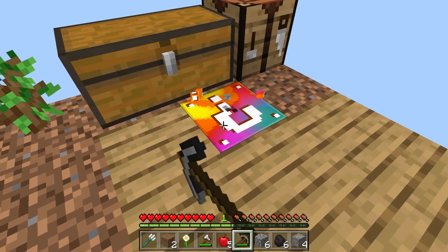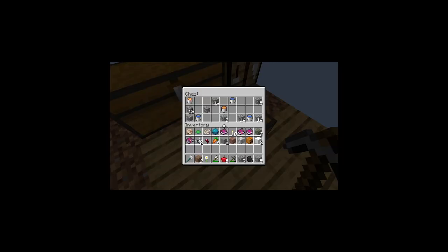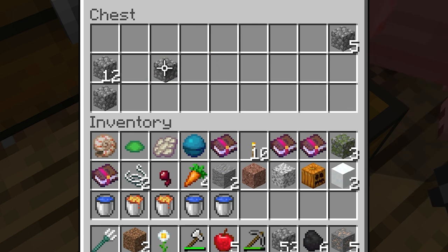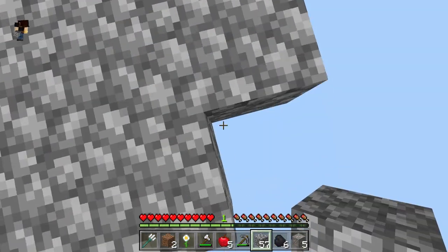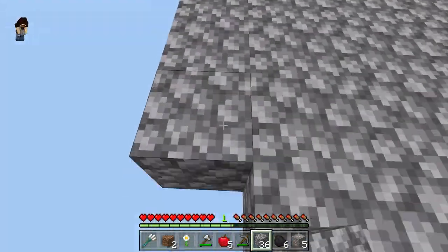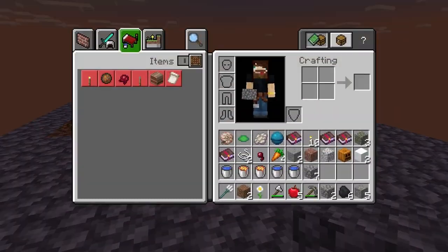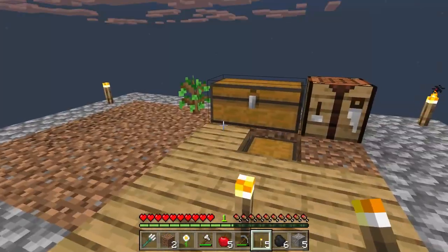Some more iron. A rainbow one - please be good. Carrots. A bunch of random blocks. Now this is what I'm talking about - some lava buckets, some water buckets, and a bunch of cobble. Should be good. We should actually be able to make this place pretty nice. Let's go ahead and expand this. Look at that - coming along really nice. Let's put some of these torches down so we actually have light in here so nothing spawns.